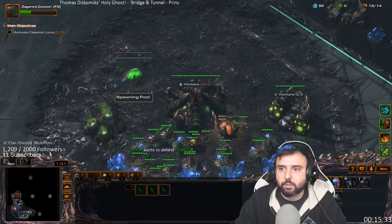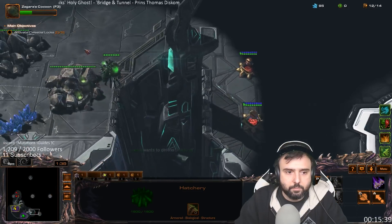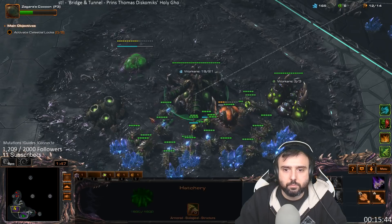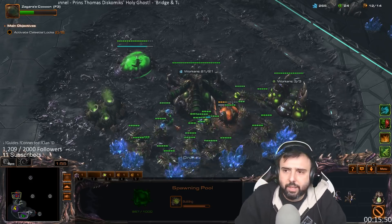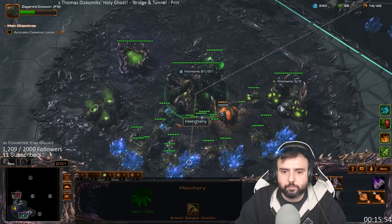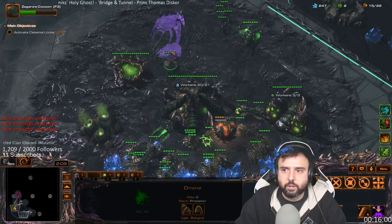Get an Overlord and then make sure I saturate my gas. It's not really too much to worry about right now. I'm just going to make sure I get my Baneling Nest out and just work from there. Get two sets of Lings so I can start taking care of the rocks.